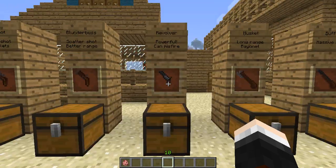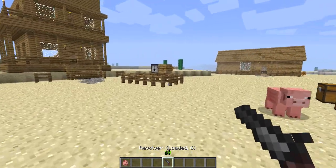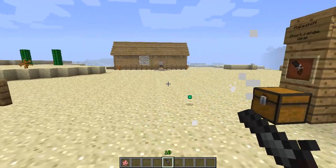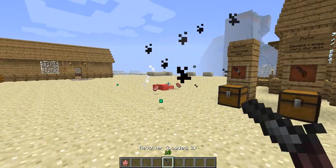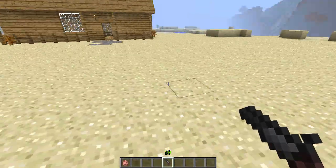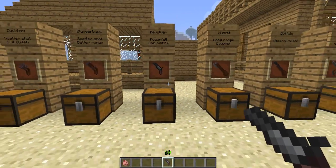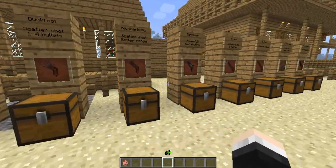Moving on to the revolver - this one is very powerful and can also misfire. You need a gun barrel, a revolver cylinder, and a flintlock mechanism to create the unloaded revolver. To load it, the normal recipe of gunpowder and a round shot gives you a revolver with six rounds. Let's shoot some pigs - no misfires at all, all the pigs died. The revolver is just better than the pistol because it gives you more shots before needing to reload, which matters when you're in a patch of zombies.